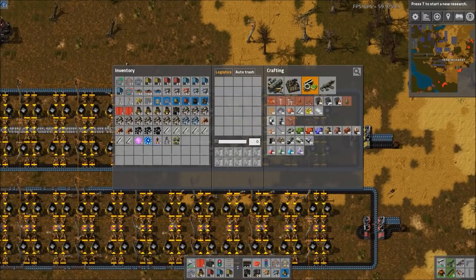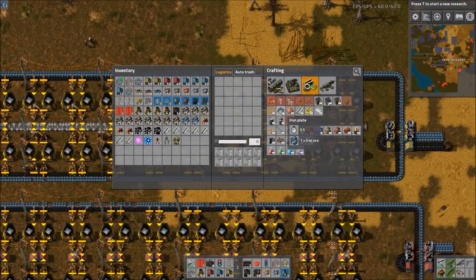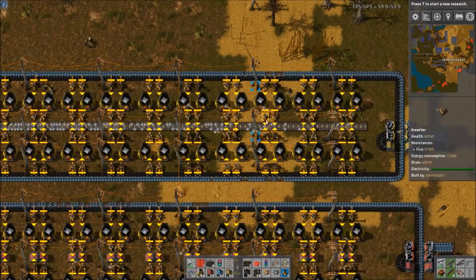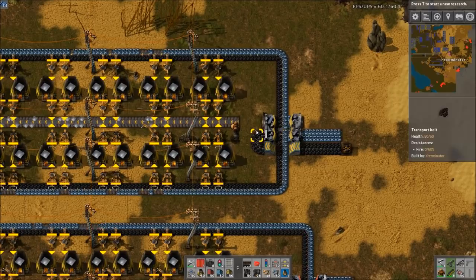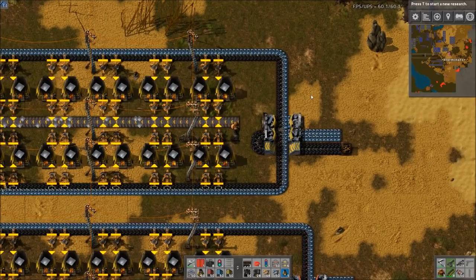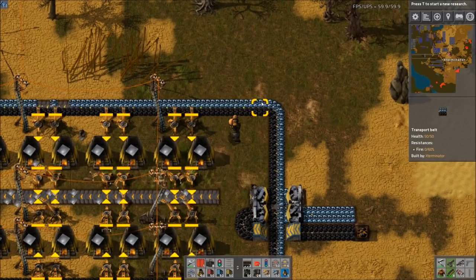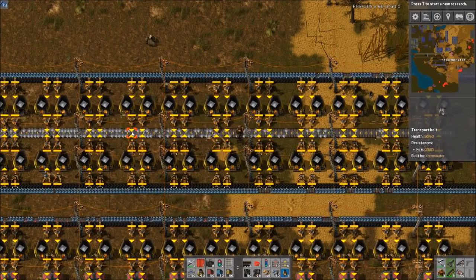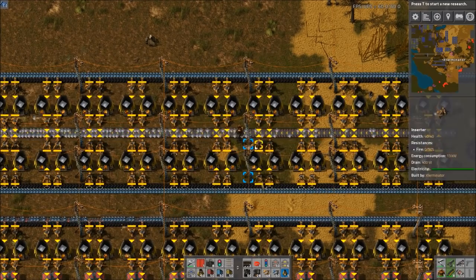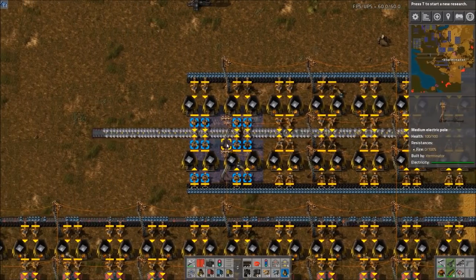These ratios cover iron, copper, or stone because they all have the same smelting speed. The smelting speed is 3.5 seconds base at a crafting speed of one. Stone furnaces have a crafting speed of one, so it's just 3.5. We take 3.5 and multiply it by the belt speed. Yellow belt moves 6.667 items per second per lane, or double that — 13.333 items per second — for the full belt fully compressed. So we take 13.333 and multiply it by 3.5, which comes out to about 46.6.